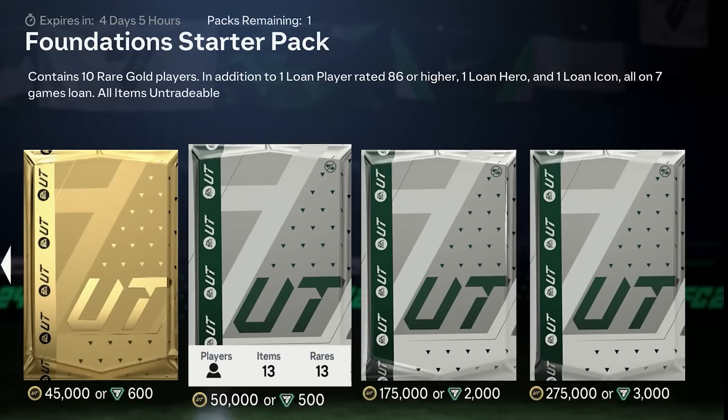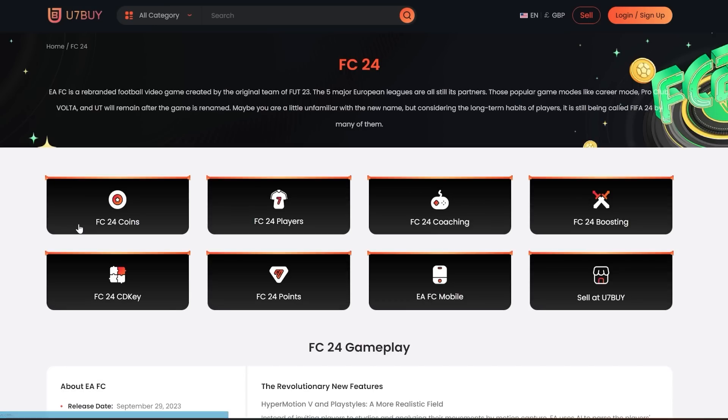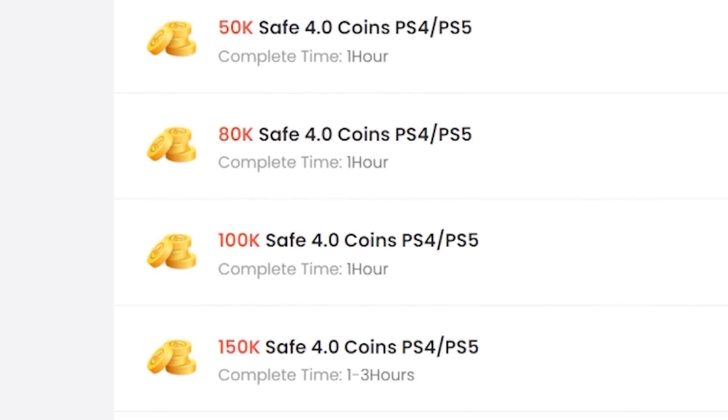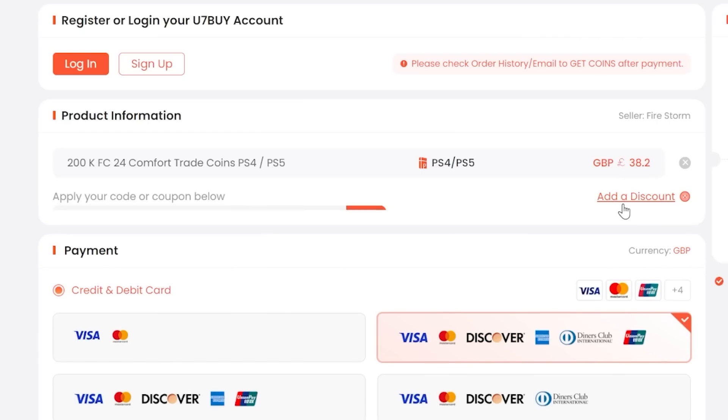If you want to be able to afford the best players and open the best packs in FC24, go to u7buy.com to buy your EAFC24 coins. It's cheaper than buying FC Points and just as reliable. They offer some of the best prices out there, and you can get an extra 6% off using promo code NEP at checkout.